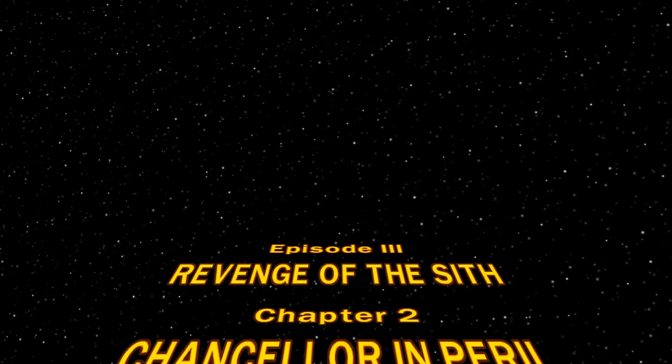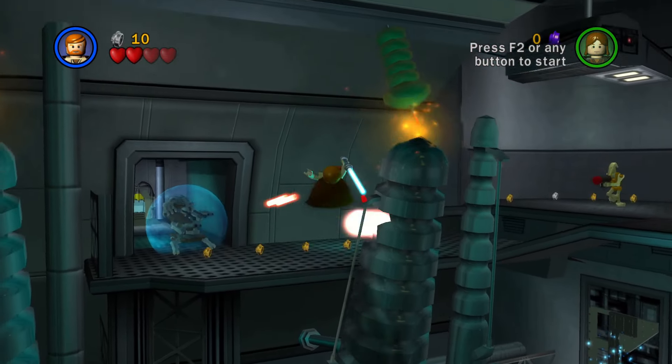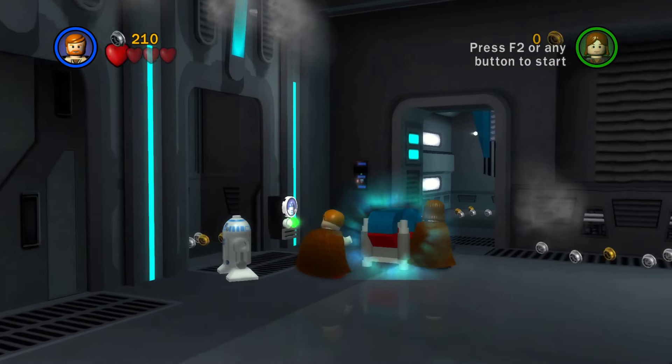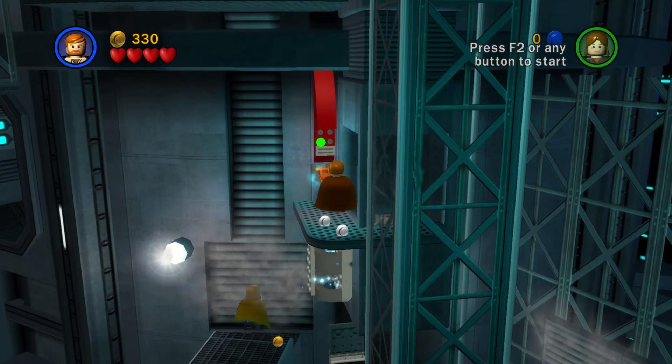Chapter 2, Chancellor in Peril. Use the force to open this door and climb up this pipe. Use the force to open the yellow gate, obtain R2, and force lift this bomb. Bomb this ship, jump onto this lightbulb, and force this lever down, activating the fan.